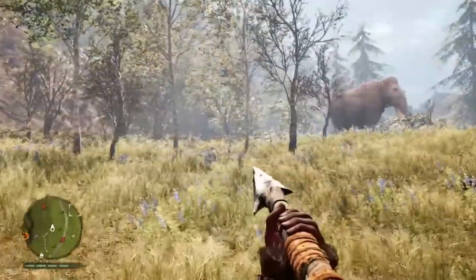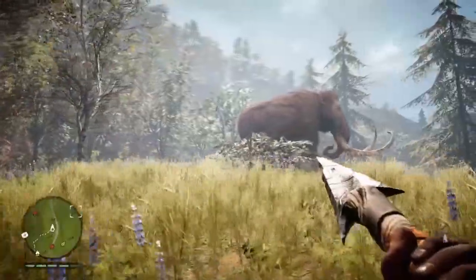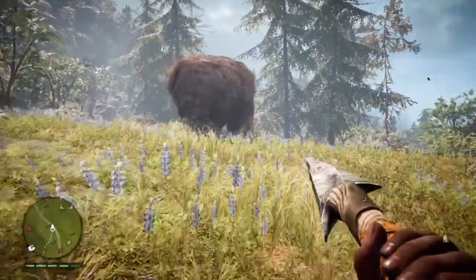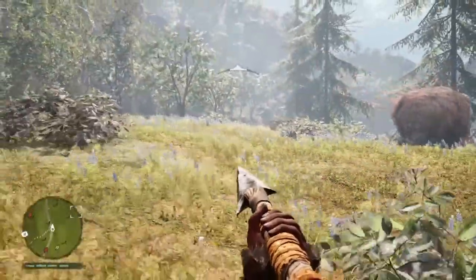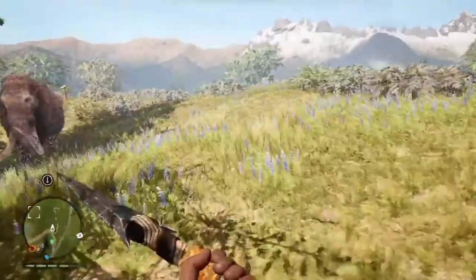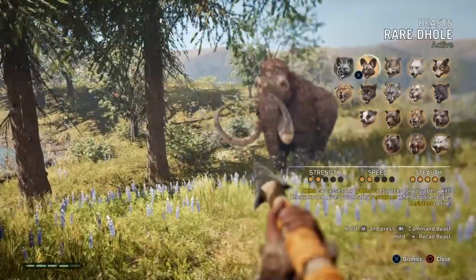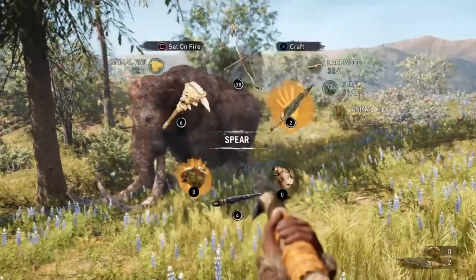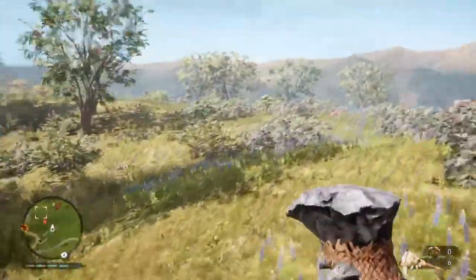Let me see if I can get closer without him charging at me. Just like the Woolly Rhino, these things will charge. The Woolly Rhino will charge too, but I'm getting too close — he doesn't like me. The point here was not to come fight them; the point was to come for the Mastodon. Oh man, I pissed off the Mastodon.